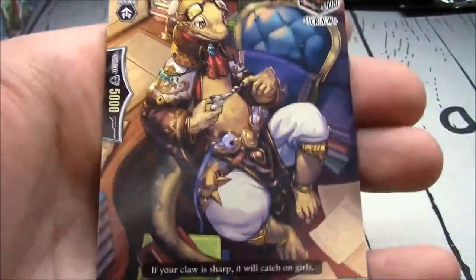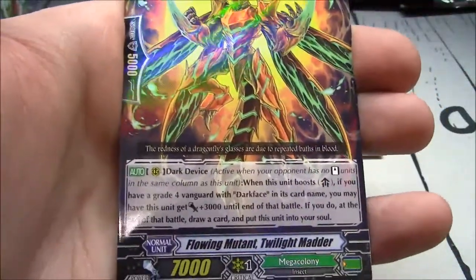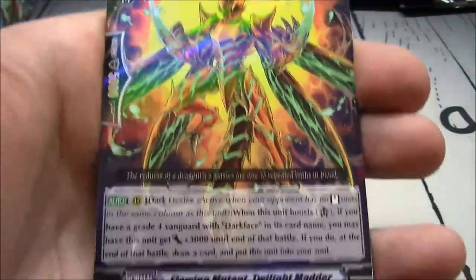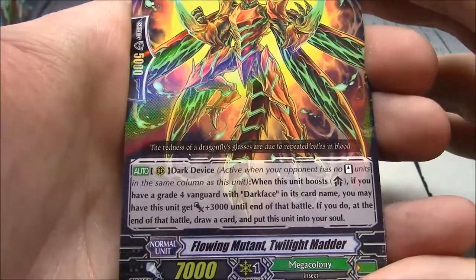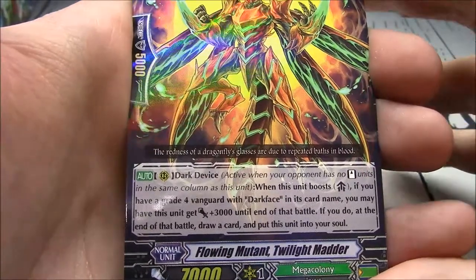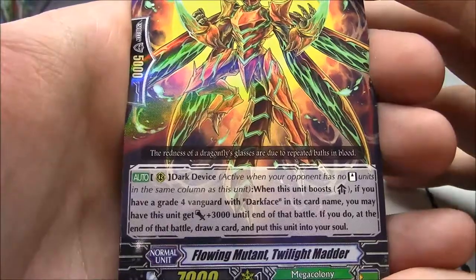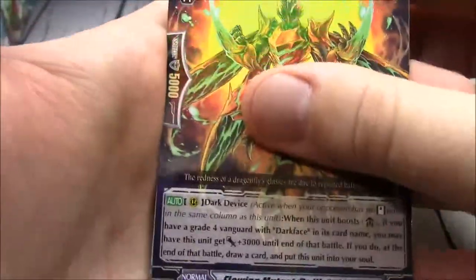Part-time Researcher Iguano — draw trigger for Great Nature. Flowing Mutant Twilight Matter. I really love this artwork. Dark Device — when this unit boosts, if you have a grade 4 vanguard with Dark Face in its card name, you may have this unit get plus 3k until end of the battle. If you do, at the end of the battle, draw a card and move it into the soul. I like it — it's like a Jeffrey.